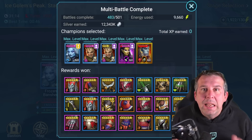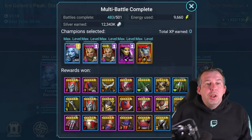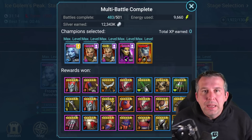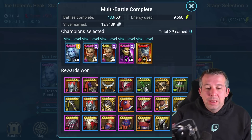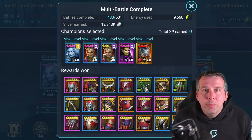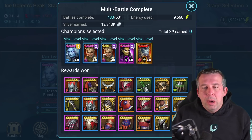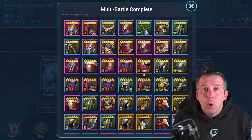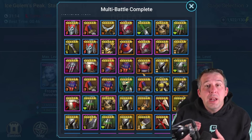Hey guys, this is HellHades, this is a Raid Shadow Legends video. We've currently got a two times chance to get reflex gear from Ice Golem - this is pretty much the only time I would actively farm Ice Golem. Reflex gear is absolutely the type of gear that I want more of on my account, it's really really cool.